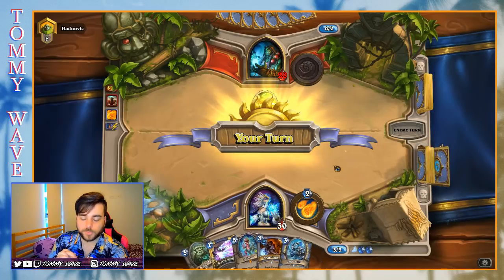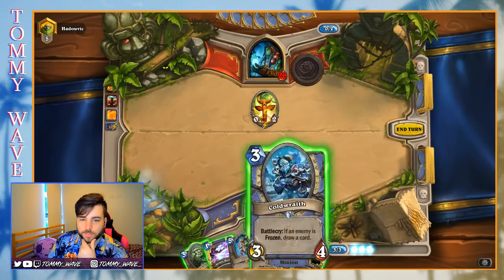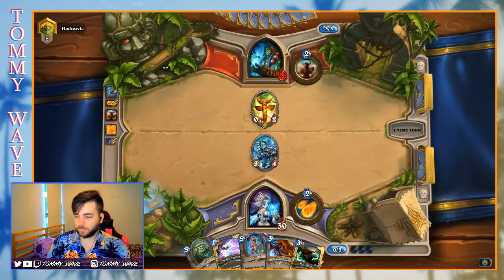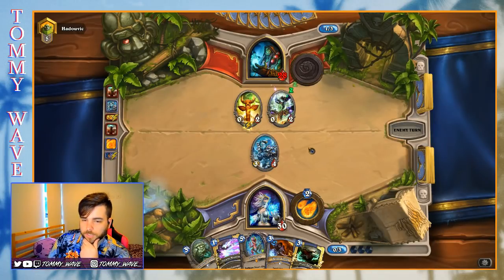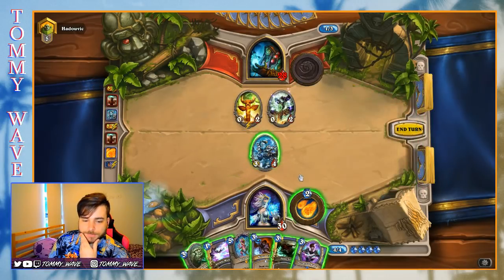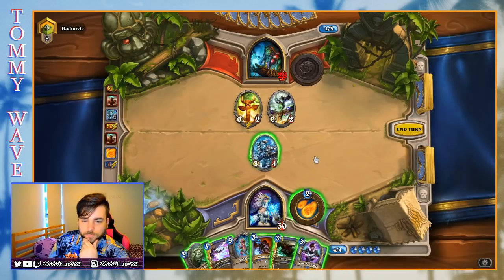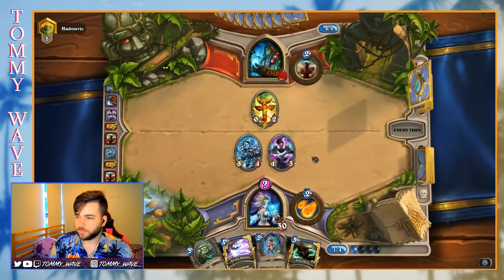Okay, our opponent got a slow start which is very good. I don't think we're scared of too many threes so we'll just get the body out here. Our opponent is not doing much of anything so I think this makes us think Shadow Walk more than anything. Let's keep that pressure on. Get the Mirror Entity down here and I'm going to take out the spell damage minion just to make Lightning Storms a little bit harder for our opponents.